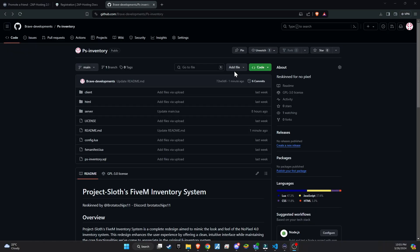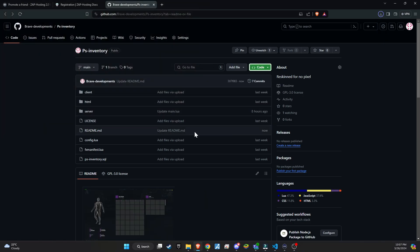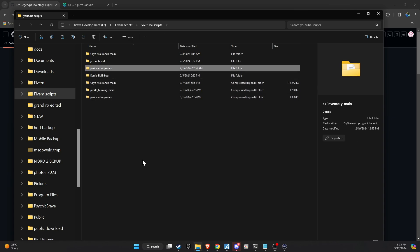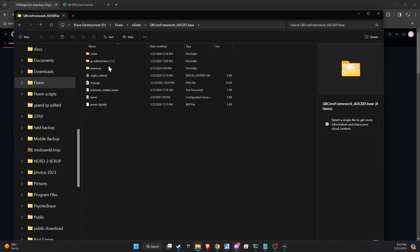To kick off the integration of this dynamic update into your FiveM server, begin by heading to our GitHub page. We've made this step straightforward for you by placing the link right in the video description for easy access. Upon reaching the page, proceed to download the folder. Once downloaded, unzip the folder and then copy and paste it into the server directory that best fits your configuration.